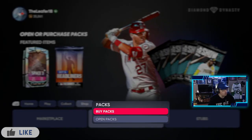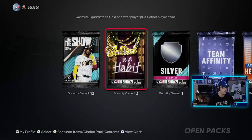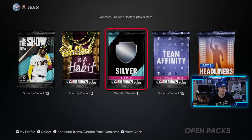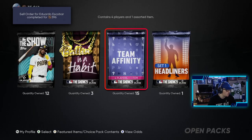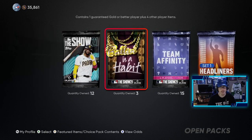Heading to my unopened packs, we got 12 of the regular packs, three of the Balling is a Habit, one Silver — a better item — 15 of the team affinity packs, and one Set One headliner. So we'll do the silver one first. We get a silver player as expected, all good. So we will go with the team affinities, the regular ones, the headliners, and then the Balling is a Habit pack.